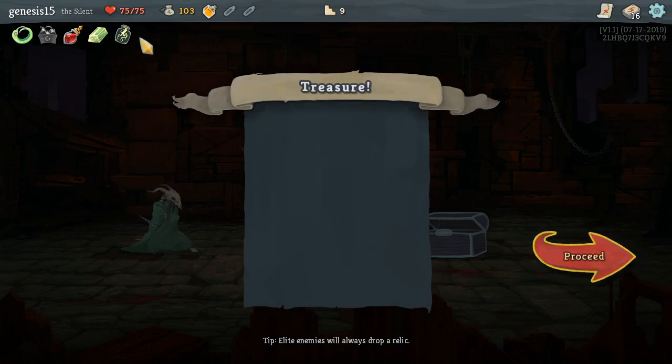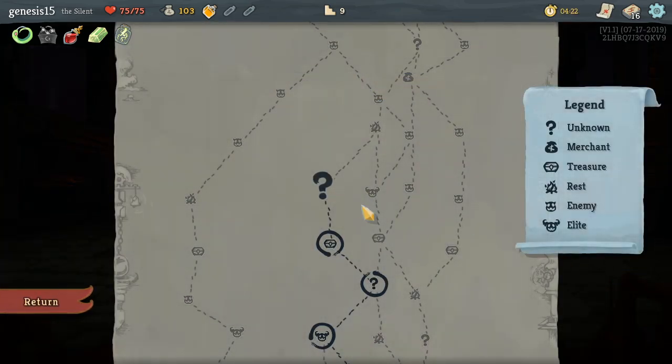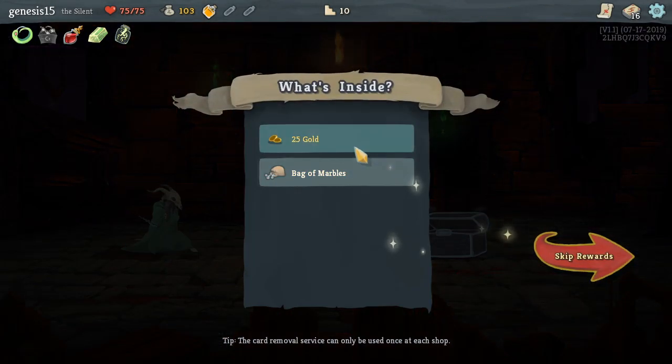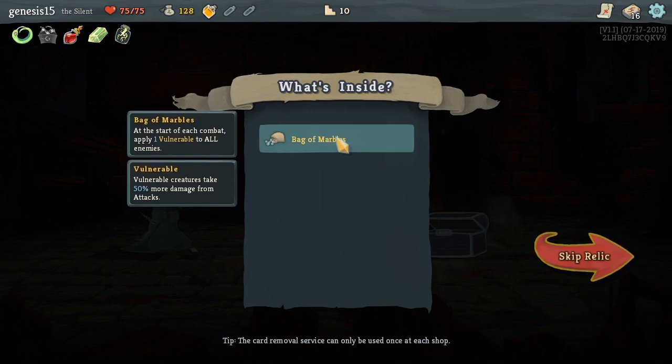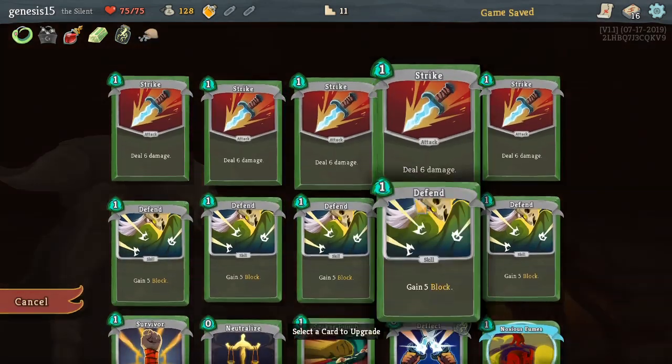Bottled Lightning — every time I start combat with an enemy I will always get Deflect. Deflect is a level zero card. I got a Bag of Marbles — at the start of combat apply one Vulnerable. Vulnerable gives enemies more damage. Yes! Another upgrade card.